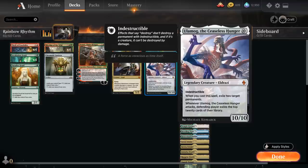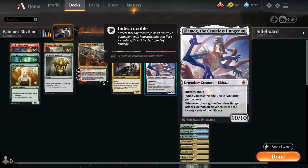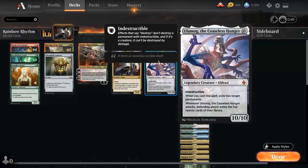We do miss out on the cast trigger and also Ulamog's attack trigger since Ulamog is put in play tapped and attacking, so we don't get to exile the top 20 cards. But we're still attacking with an additional 10/10 indestructible — that's 10 more damage to their face. If we do have all three cards — Archangel, Ilharg, and Ulamog — we can potentially live the dream of Ilharg putting Archangel in play and then casting Ulamog afterwards.